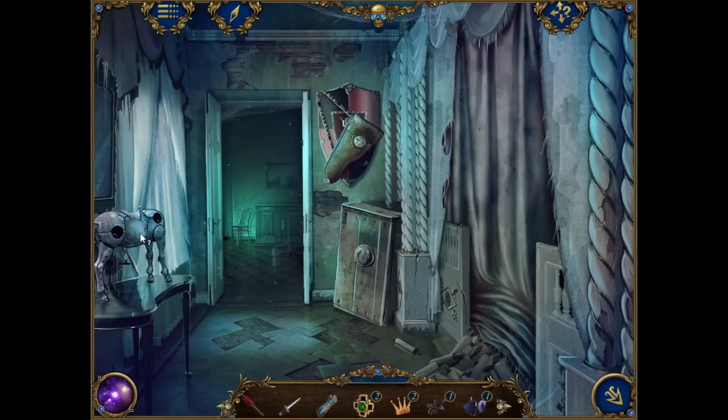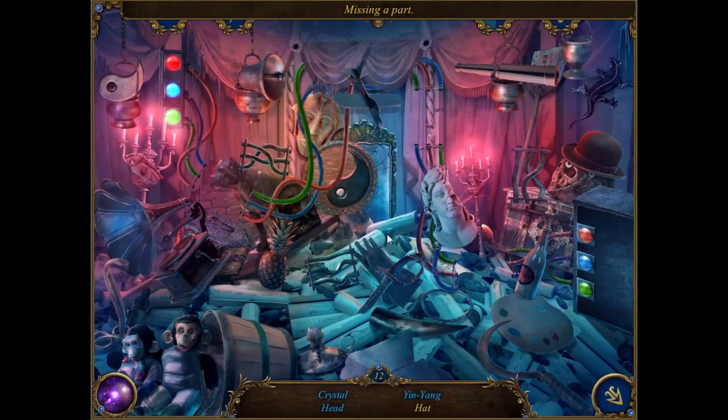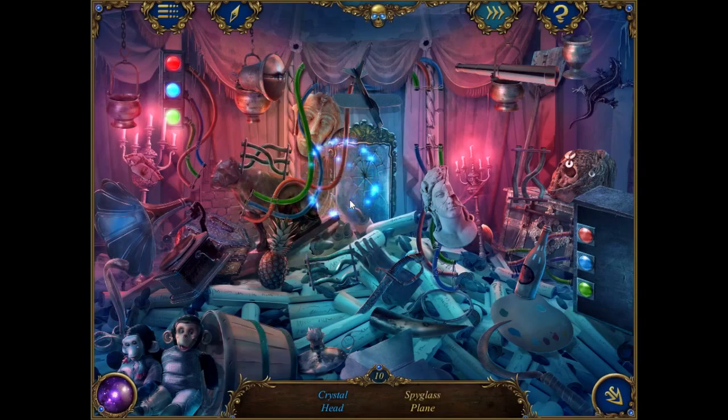Another electric lock thingamabob. What's this? The pedestal is missing a piece. There's still current running through it. If I try to touch it with my bare hands, it will be the last thing in my life I do. Use the gauntlet! Screwdriver - I'm afraid I can't do that. So apparently we can't do anything here yet.